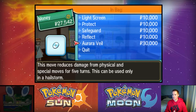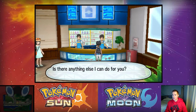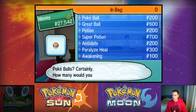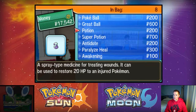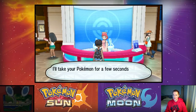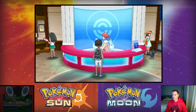There's a move that reduces damage from physical and special moves but it can only be used in a hailstorm — that's a very cool move. I'm imagining it doesn't stack with Reflect and Light Screen, otherwise it'd probably be broken. These are all very good — I'll come back here when I have more money. It's early game and I haven't gotten an Amulet Coin yet, so I have to be really wise with my money. Let me get some Premier Balls.